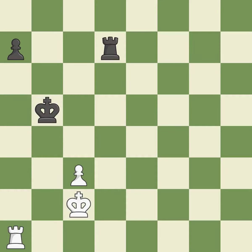This evades the check from the rook. Placing a rook behind an opponent's passed pawn can inhibit the pawn's ability to promote.